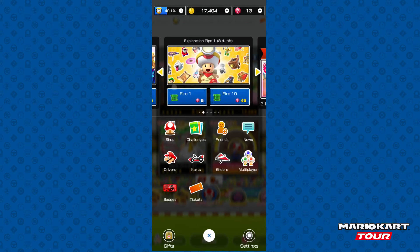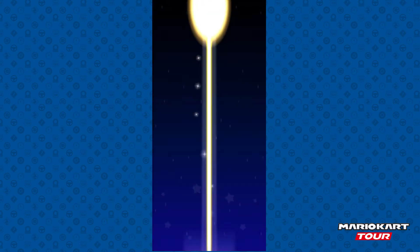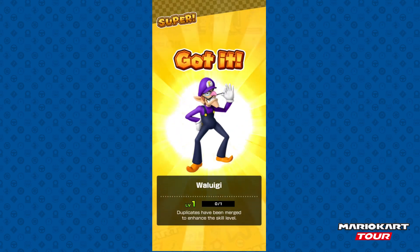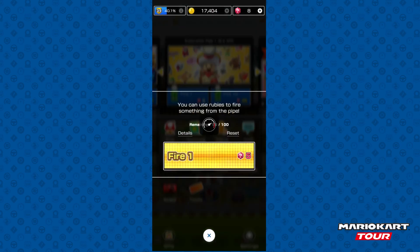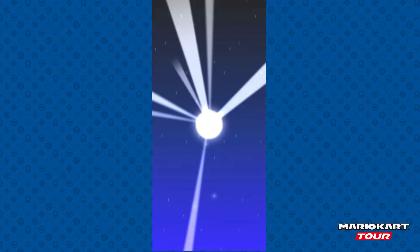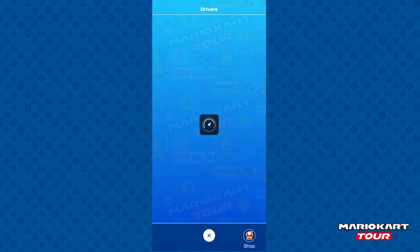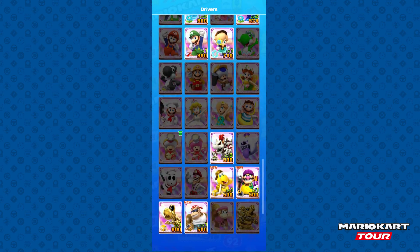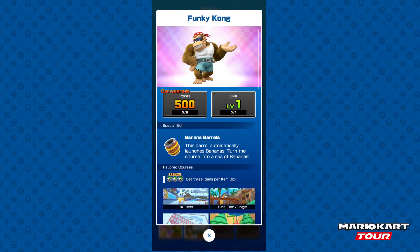I might spend the last two on the Captain Toad pipe since I don't really have any use for anything else. We got Waluigi, which levels him up to level 2 — he is useful in Waluigi Pinball, that's pretty much all I used him for. Can we get another gold? I actually don't care at this point. Got Larry. We got everything — even though I actually paid to pretty much get these characters. Dry Bowser levels up to level 3. We got Hiker Wario and we also got Funky Kong — the amazing god himself from Mario Kart Wii.